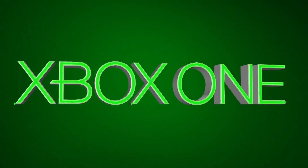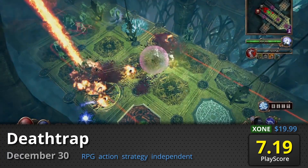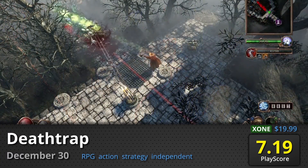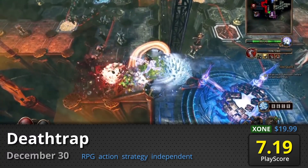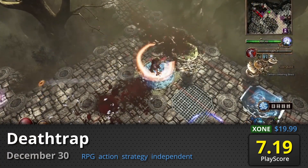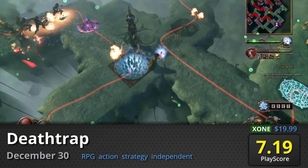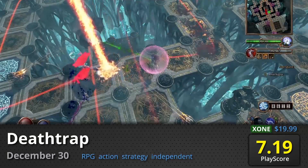For the Xbox One — Death Trap: This game is a brutal test of all the skills you acquired from various tower defense games. It incorporates RPG mechanics with deep strategic elements. Fend off monster hordes from the otherworld and survive the end of each round. Team up with a friend or do things on your own. It has a PlayScore of 7.19.